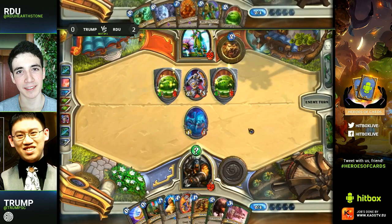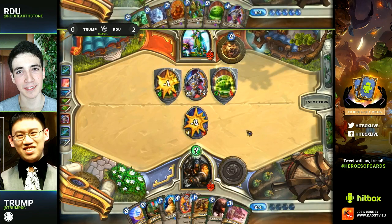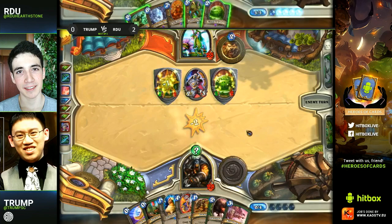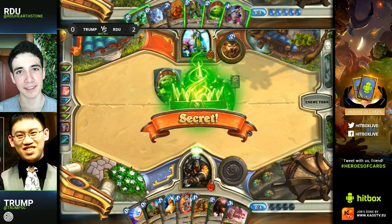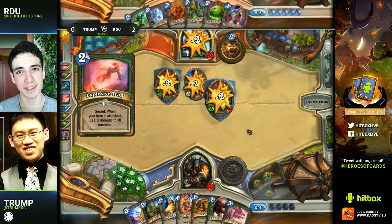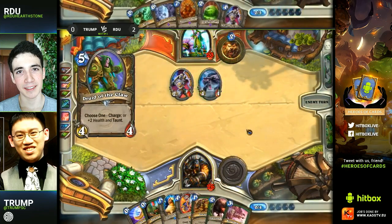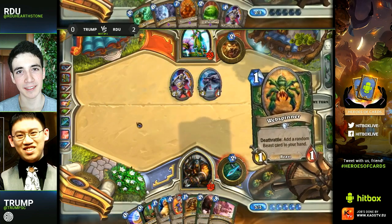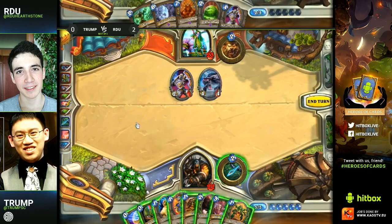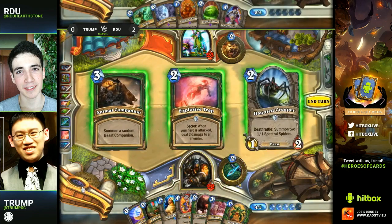Explosive Trap will be very big here — it takes care of the Ooze problem and gets rid of the taunts too. He picks up an Argus here and that Argus will actually keep that second Ooze alive. But he doesn't want that — he wants to play around Unleash here, that's why he's sacrificing those minions, because they would have been really weak if they survived and that would have been the end with an Unleash. Really smart by RDU — he has good plays in his hand but he's choosing to counter-play around what his opponent has.